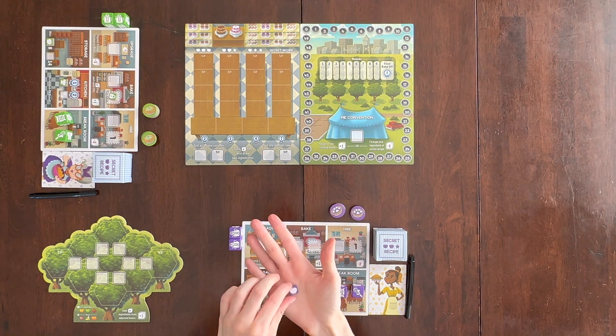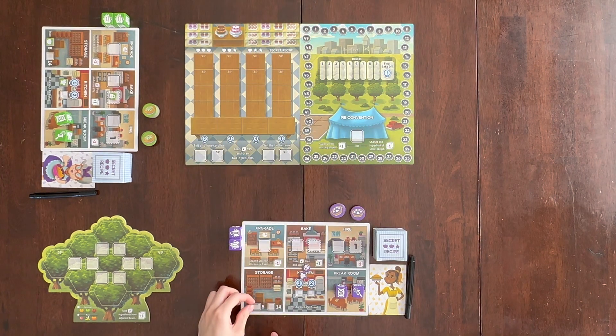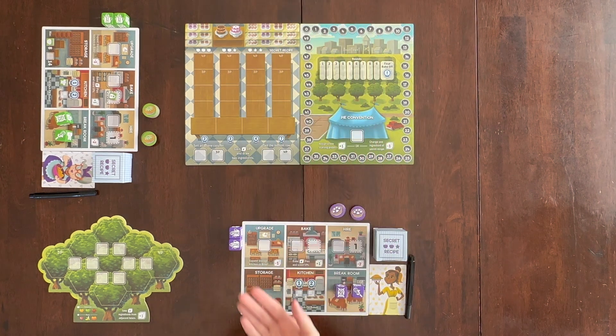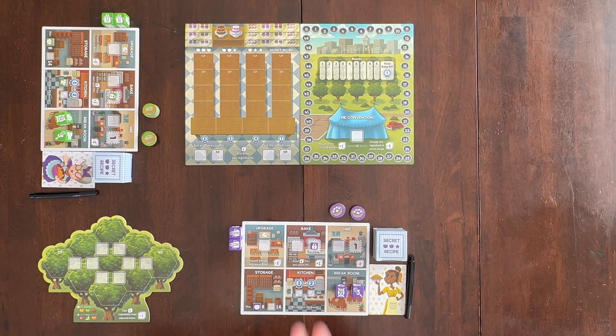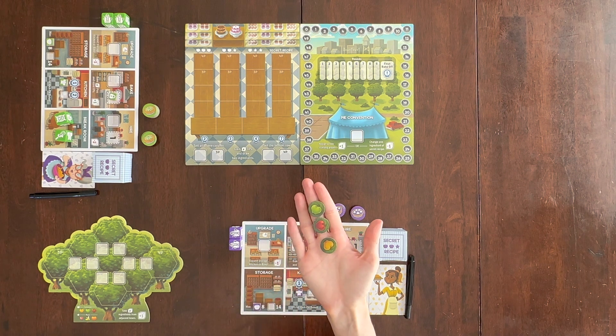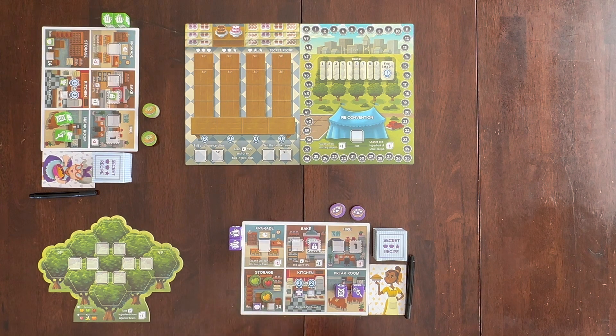Give each player three upgrade tokens. Place the apple upgrade token on the eighth space of the storage room, the lock upgrade token on the second space of the bake room, and the chef hat upgrade token on the one space in the kitchen. Then give each player three apples, one of each color — red, green, and yellow — and place them in their store room.